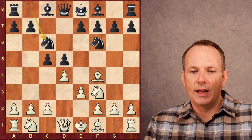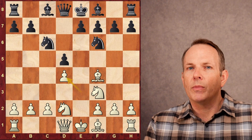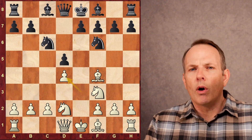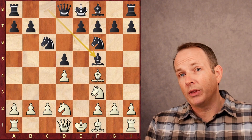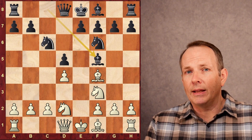c5, e3, knight c6, knight b to d2, cd4, ed4. And Guijarro plays bishop to f5. Makes sense — you want to get the bishop outside of the pawn chain before you play e6.